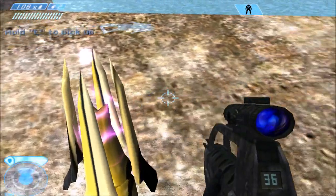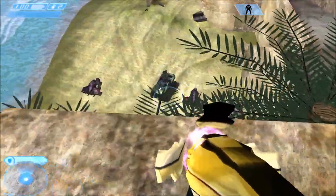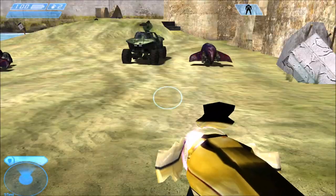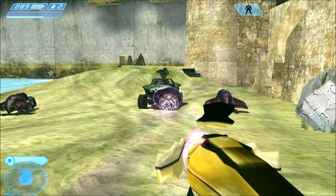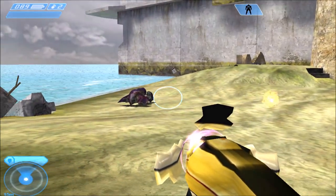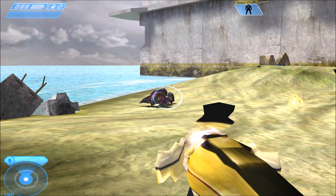All you gotta do is just pick it up. It's a really awesome weapon and I kind of wish they made it a real weapon in later Halo games. Basically you just charge up the gravity rifle, your screen will glow a little bit, and once it stops glowing you fire it — it can pretty much send things flying and it has a pretty big explosion radius too.